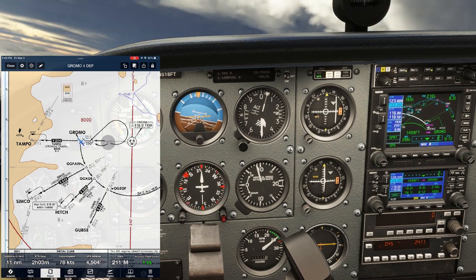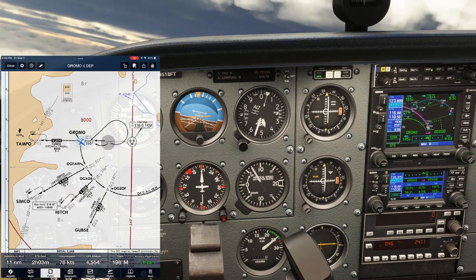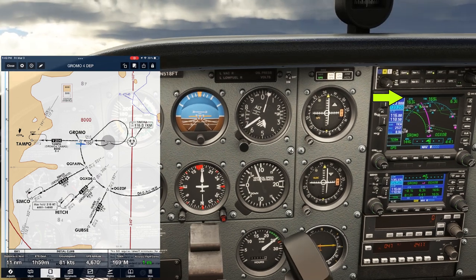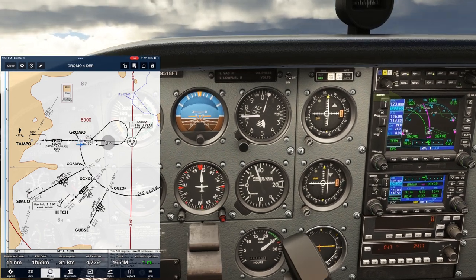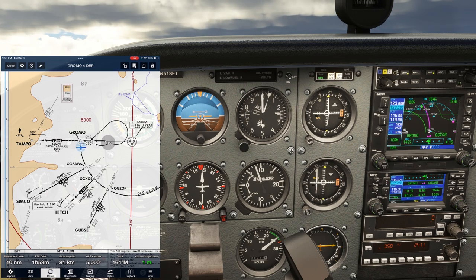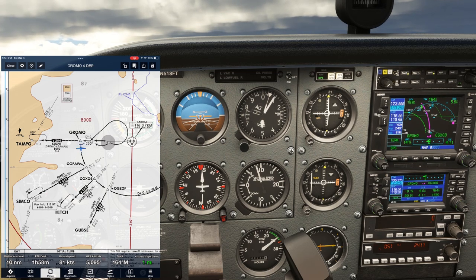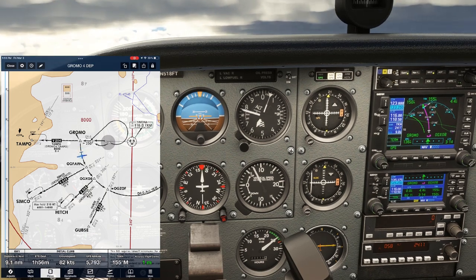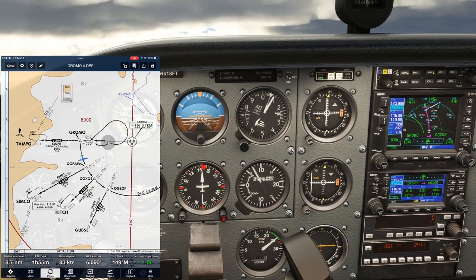We'll rely primarily on the GPS to fly the arc. It'll update our desired track, DTK, in the top left, ever so slightly to keep us in a turn with a 9-mile radius from the VOR. We should also monitor the DME and the needle on our VOR2 receiver. We're not going to be doing a full turn 10, twist 10 technique like we traditionally would, but we'll set our OBS on 206 — the outbound radial picking up toward our transition at hitch. This way we're keeping up our situational awareness. We'll keep flying the arc, maintaining the climb, making slight left turns periodically to keep the needle on the GPS centered.